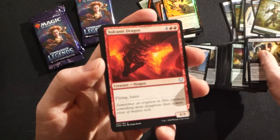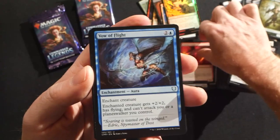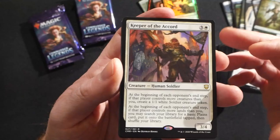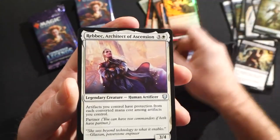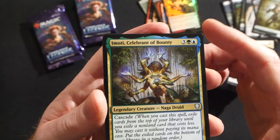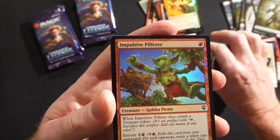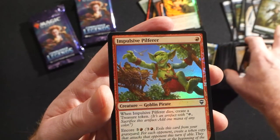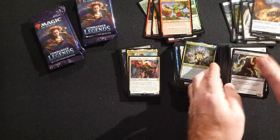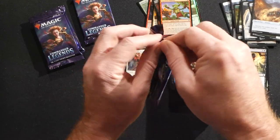Volcanic Dragon, Vow of Flight, Merchant Raiders, and our rare is Keeper of the Accord. Then another Rebeca Architect of Ascension, an Emoti Celebrant of Bounty, and then a foil Impulsive Pilferer. My piles are getting to be a mess — gotta fix Robert's piles here. A few more packs to go.